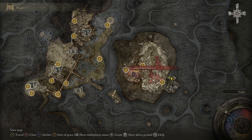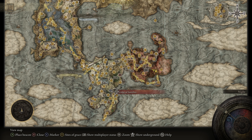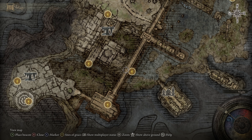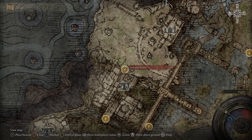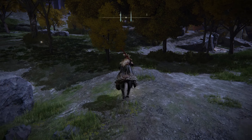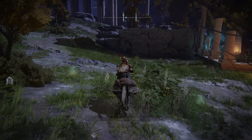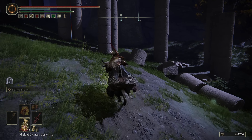Moving on from him, we're going to head over to the Siofra River Well, then work our way up towards the Hallowhorn Grounds, starting from the Ancestral Woods. Now this is the Deep Root Depths. This area isn't as well hidden as some of the others but it's definitely a little bit obscure — kind of tucked in there and easy to overlook. While we're going to go past the Valiant Gargoyle getting over here, the bigger thing is the Lich Dragon Fortissax. You can get locked out of him if you don't advance the questline properly, so I thought this one was definitely worth showcasing.